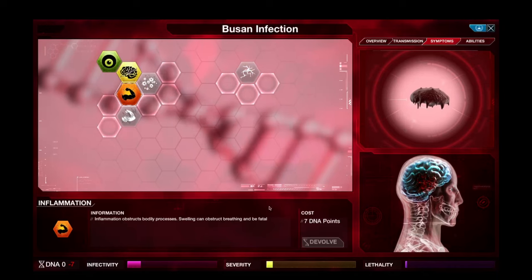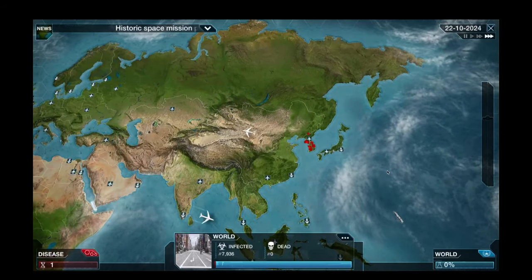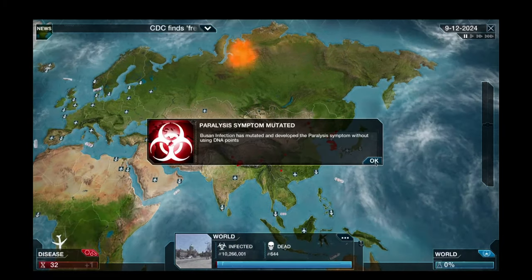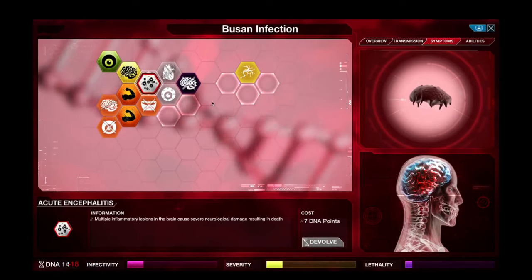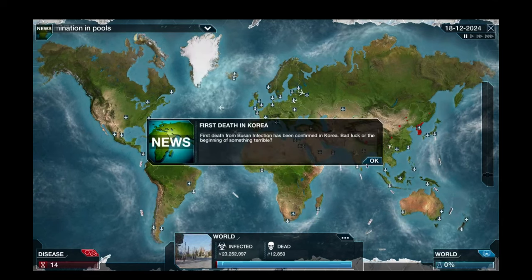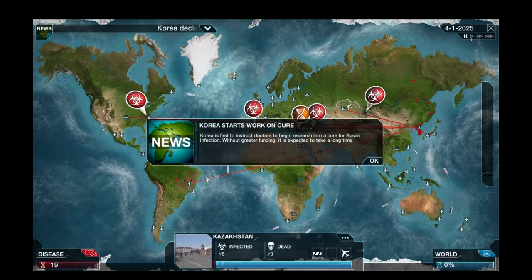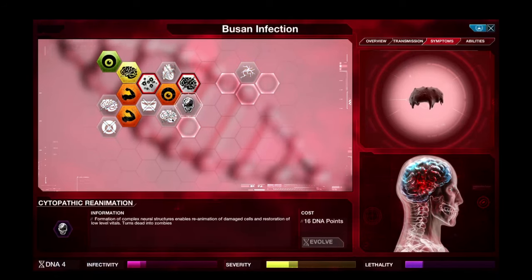We'll go for fever and inflammation - still yet to unlock the coma trait, but hopefully we see that fairly soon. We've already spread to Russia. We've developed paralysis naturally and acute encephalitis. We need to work our way over to the coma symptom, so we need to save up for either organ failure or delirium. They're already aware of us spreading and the first few deaths have happened in Korea. Let's develop the delirium traits and then the coma traits.